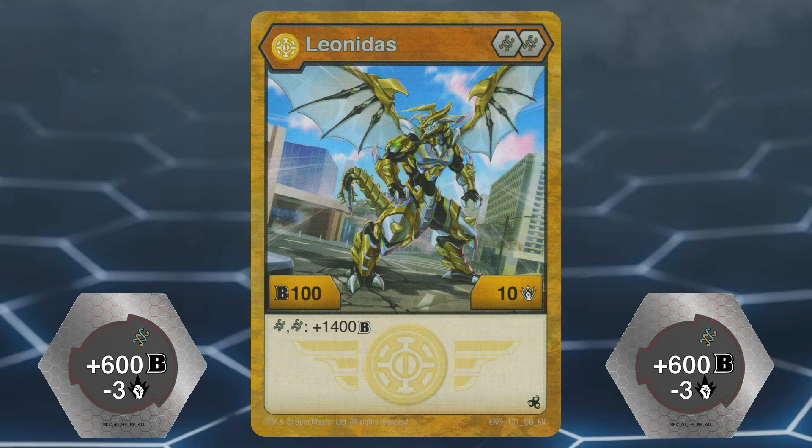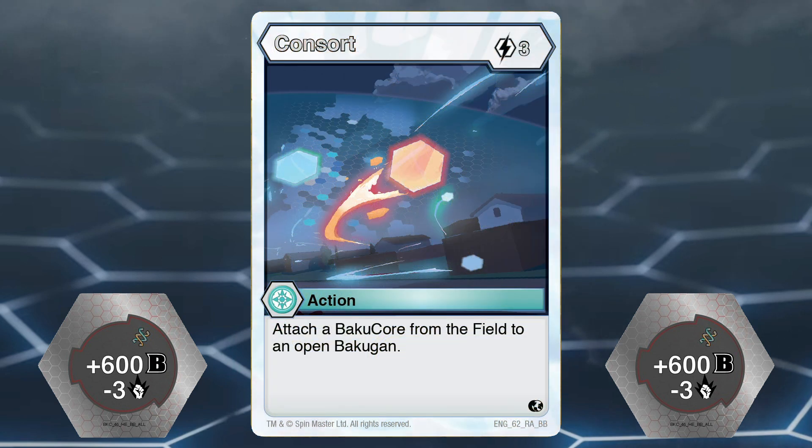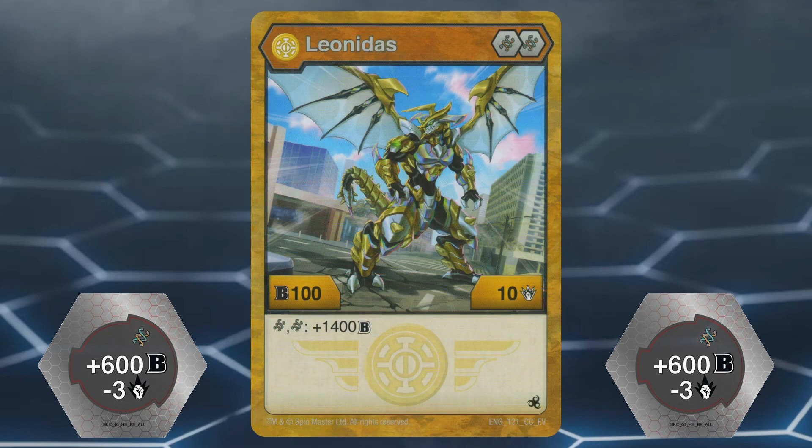If you want to use Leonidas, I recommend building your deck around it, having lots of reroll cards, and making sure you have a Heos Bakugan so that you can use Consort — the 3-energy action card that lets you take any core from the field and attach it to your Bakugan. That way you don't have to worry about missing the second core as much, since Leonidas' B power is no good with only one.